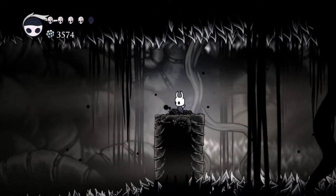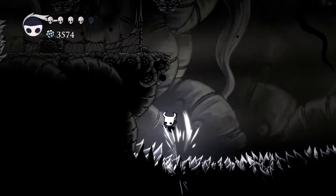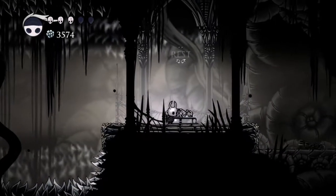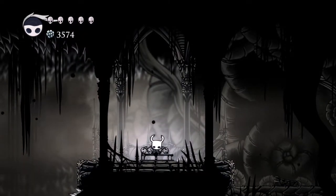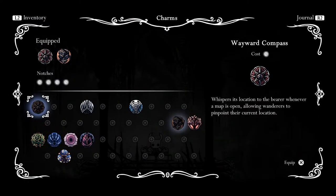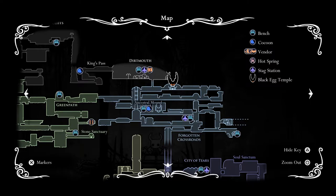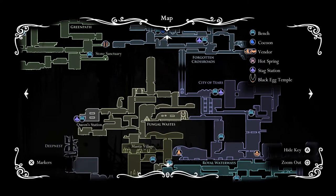I can do that one perfectly — it's this one that gives me problems. Nope, I can't do it. Seems we are unable to really do anything in this area. So there is something in the Forgotten Crossroads — this little part to the east. That's where I want to go.